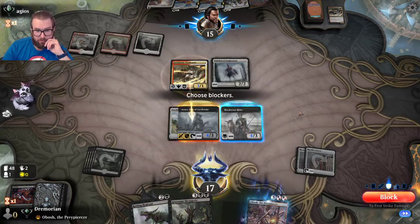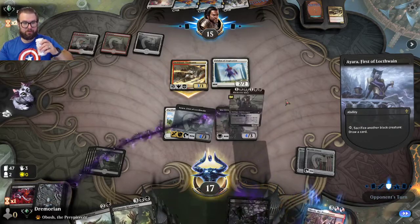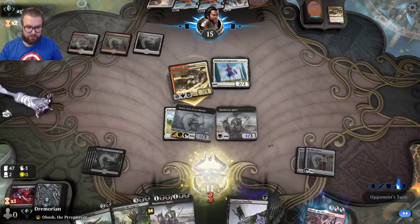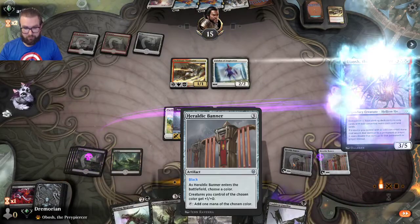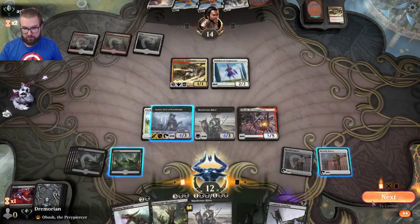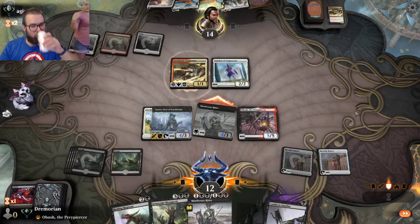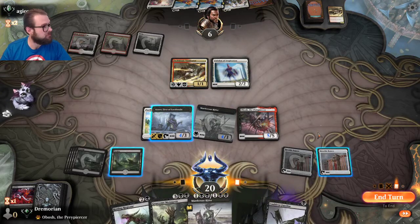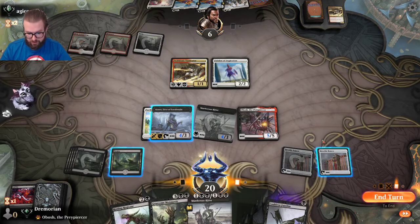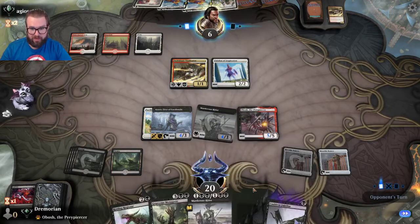I'm going to block, then sacrifice the cat and draw a card — he still doesn't come through for damage. Now we get Obosh out and smack the opponent in the face with Murderous Rider. We just attacked for eight damage and gained eight life from Murderous Rider's lifelink with Obosh doubling everything. Opponent has to do something about Obosh.